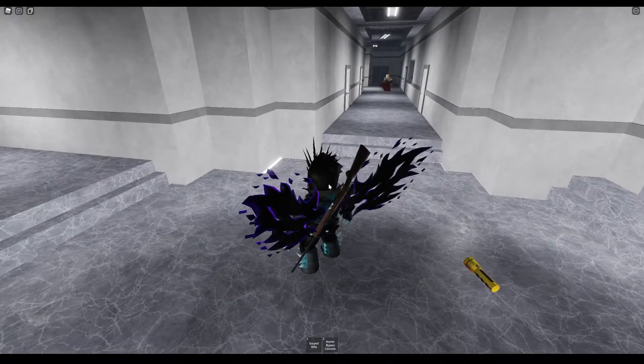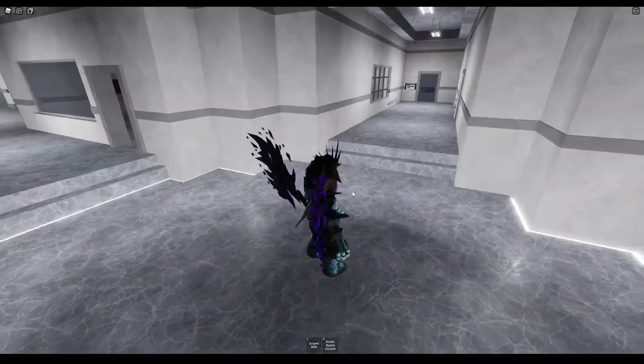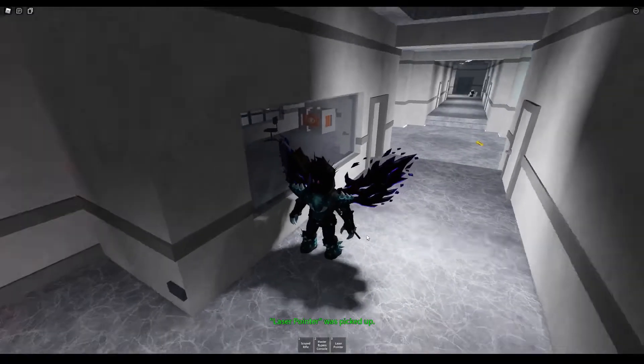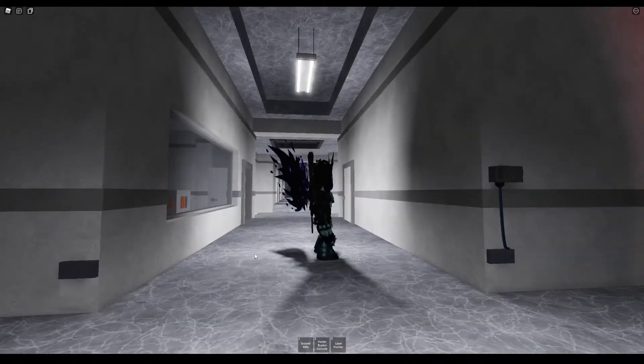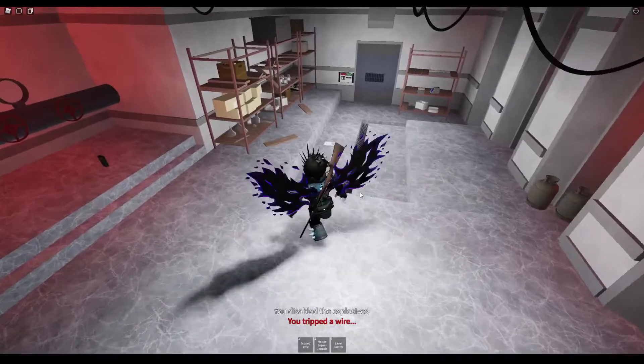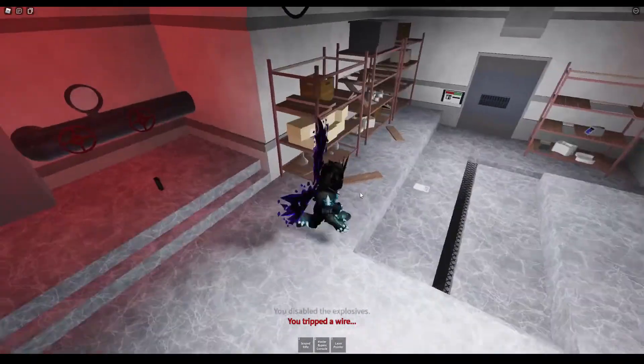Once in the facility, there are other security measures that you must avoid. Let's start off simple. Tripwires are dangerous, near-invisible traps that stretch across a few of the hallways in the facility. To disable them, simply click on this box and they will become harmless. If you do not disable a tripwire before touching it, you will explode, which kills you instantly.